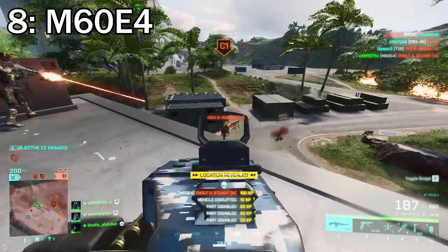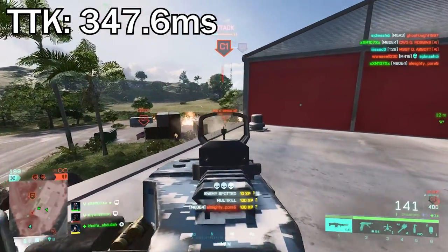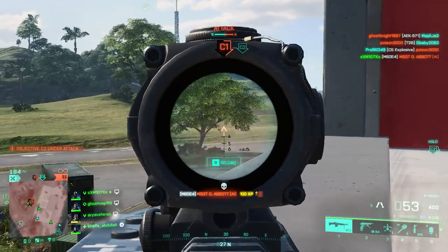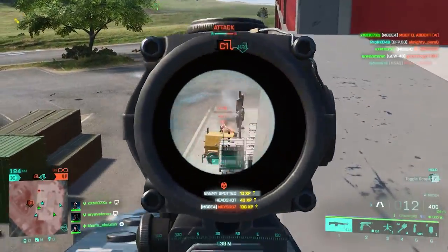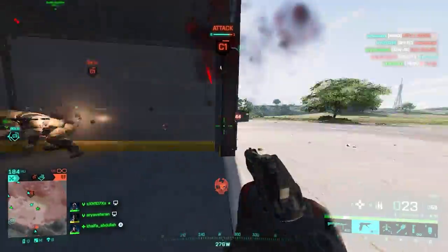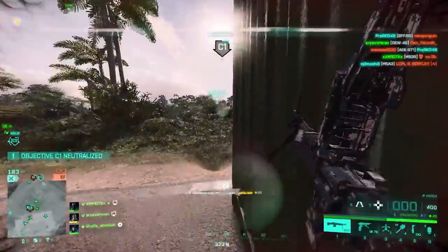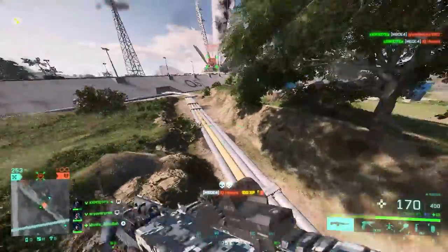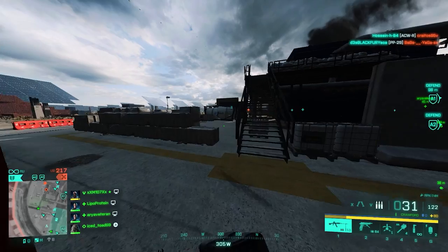At number eight we've got a Battlefield classic — the M60. This weapon performs slightly better than the Type 88 with a TTK of 347.6 milliseconds. What I like about it is that the recoil is decent and easy to control, and the stopping power is incredible — it really feels like you're shooting an LMG. For the setup, go with the default muzzle, then the LWG grip for accuracy, and a bipod for suppressive fire. For ammo you don't really have a choice, so use what you've got.